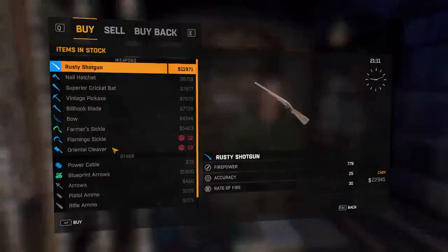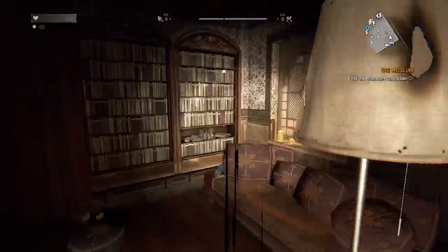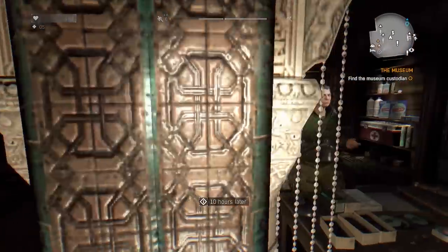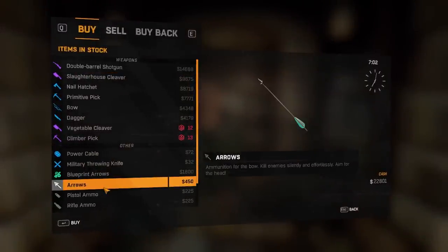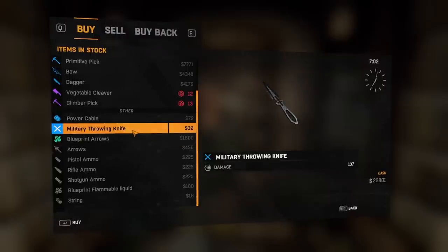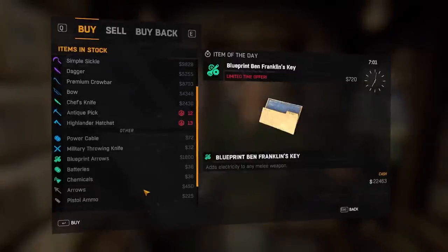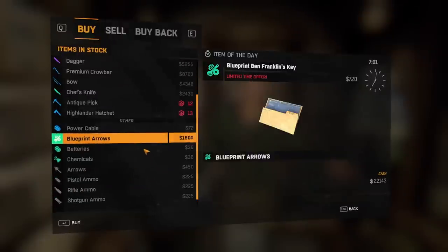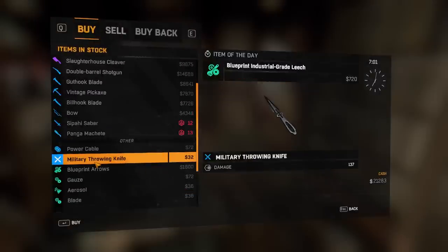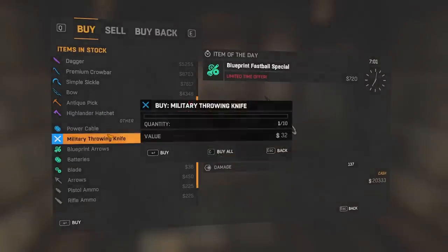Because I hadn't really had the opportunity to get very many throwables, I decided to see if an idea would work. Being able to sleep through the night would bypass the 24 hours needed for vendors to reset. So essentially by sleeping twice in a row, you can reset the vendors. With our $23,000 sum, we can buy pretty much anything, including throwing knives. I do this little loop until I have over a hundred throwing knives, a bunch of Molotovs, and a bunch of grenades.